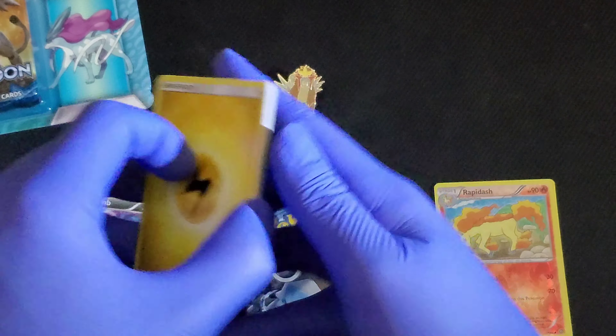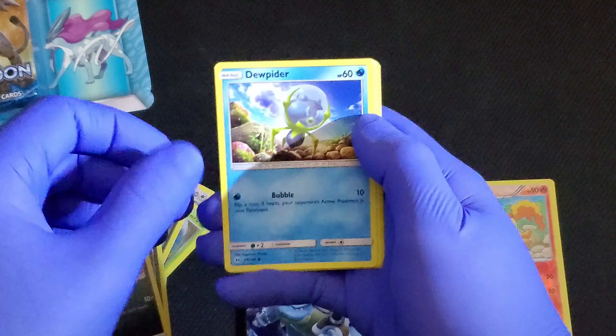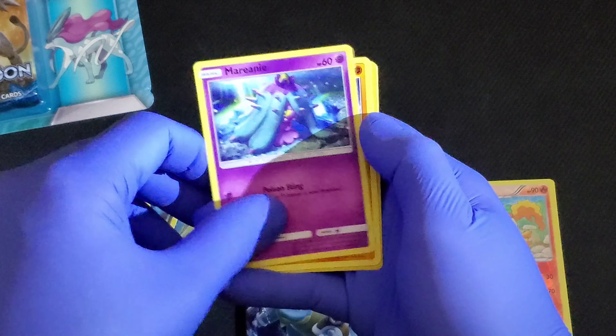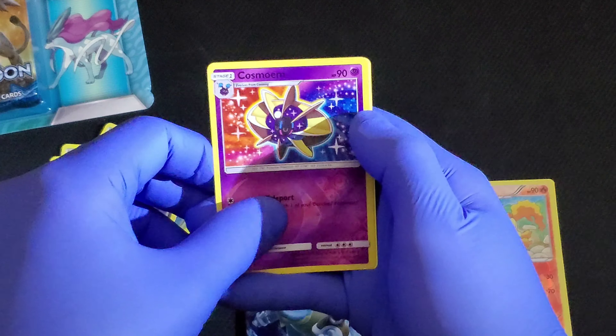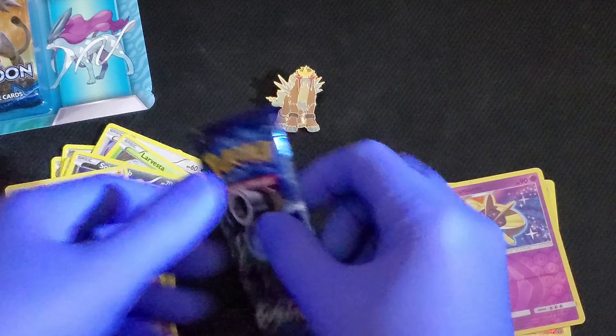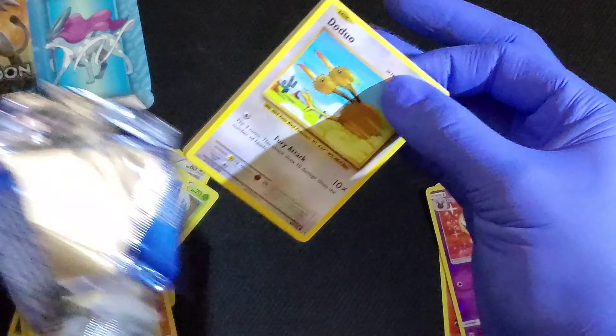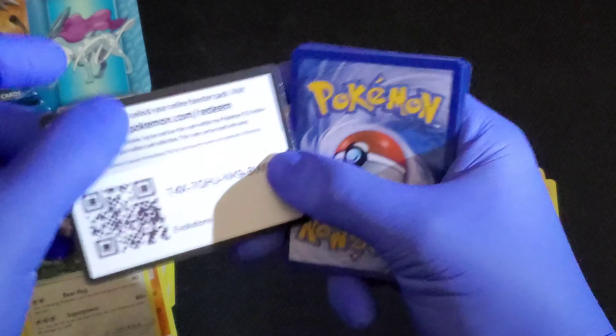Energy, energy retrieval, Raticate, Diglett, Marill, Crab Brawler, reverse Cosmos. Don't even know — beware, adorable. And then right into the Evolutions pack, keep your fingers crossed.